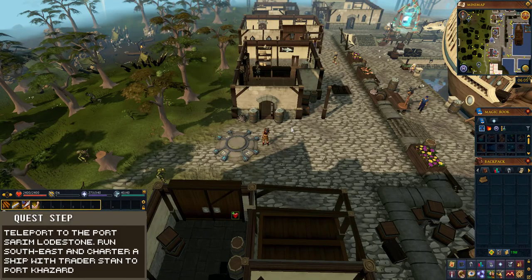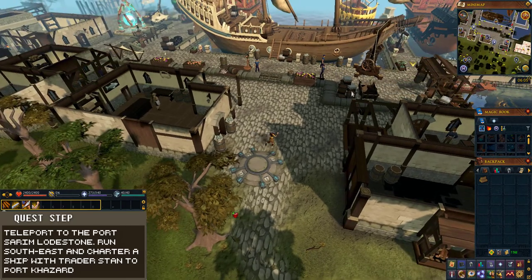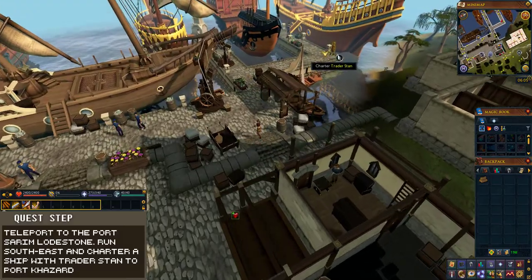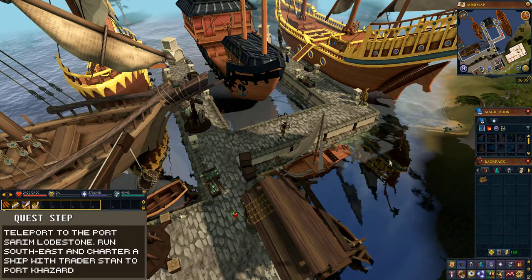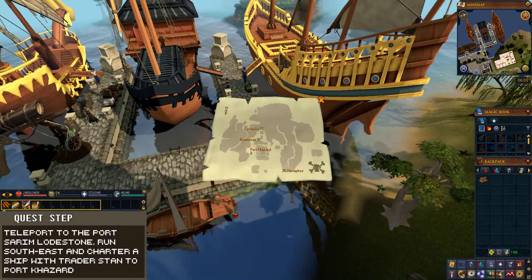To begin this quest, teleport to the Port Sarum lodestone. From here, run south east to Trader Stan and choose the charter option. On the map, click on Port Khazad and agree to pay.